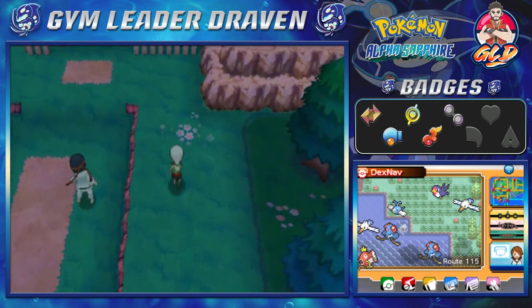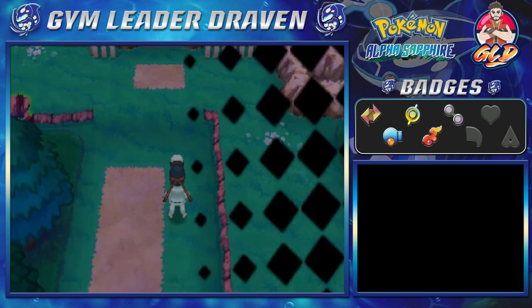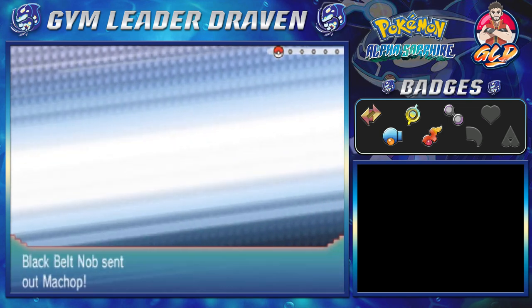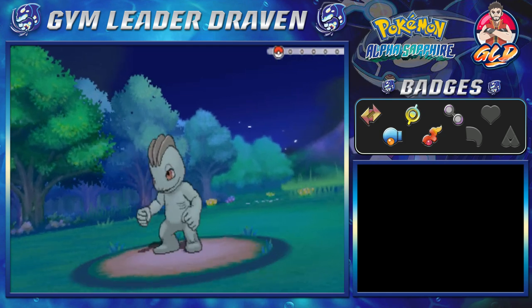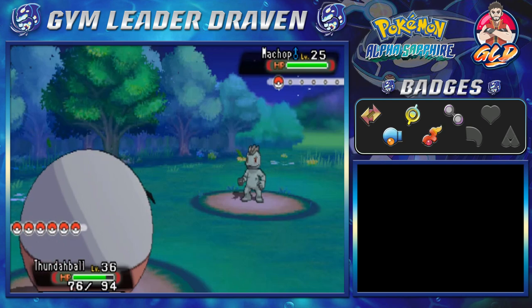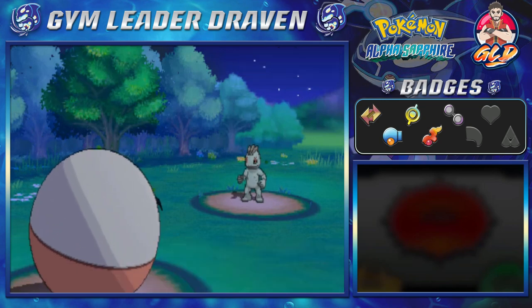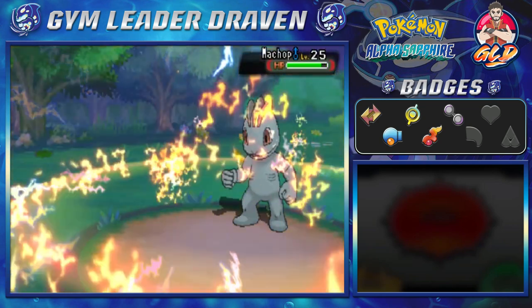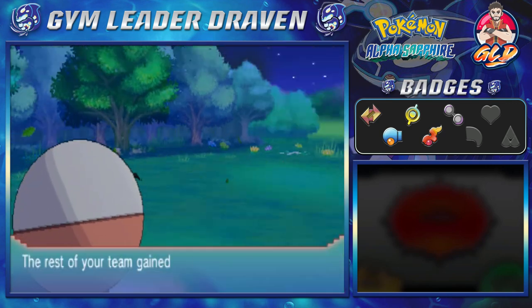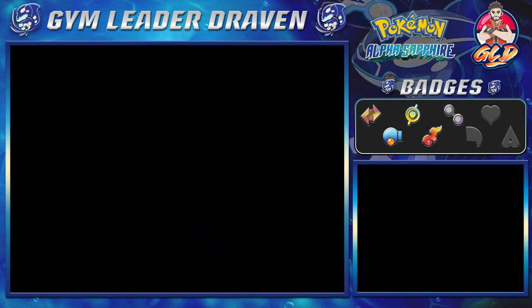There is a trainer waiting for us right here. He says his strongest skill is busting bricks with his forehead — so you mean CTE is your strongest skill? That is hilarious. Here we are taking on Black Belt Knob, and he's coming out with a Machop. Electro Ball does the trick — and there goes Machop, it had no chance right there. Knob didn't have a chance either.